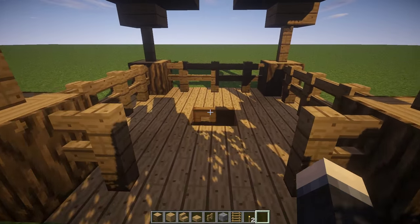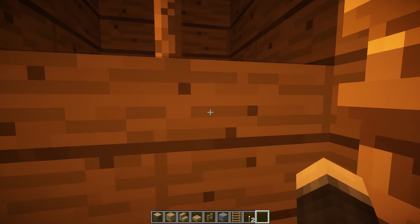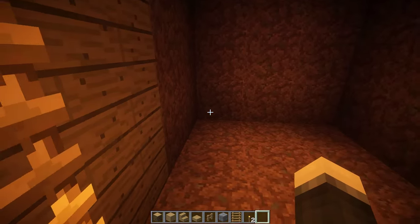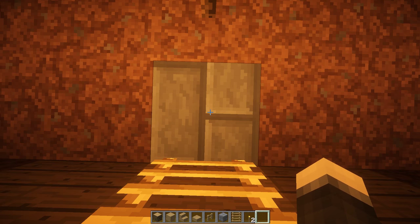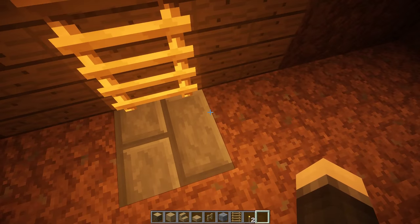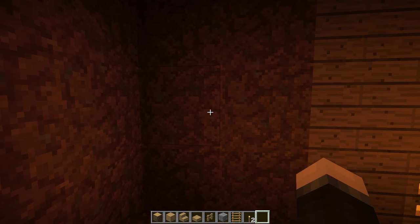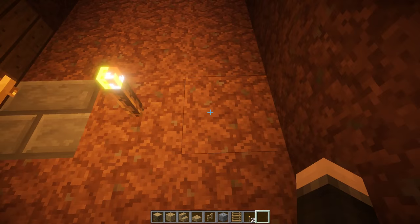Alright, I finished the tunnel and carved out the first room with a light source — just a simple torch in the wall. You come down 15 blocks, and from the block you made you want to go two blocks out. From there go three blocks that way and three blocks the other way, so the room is three blocks away from the ladder on either side.